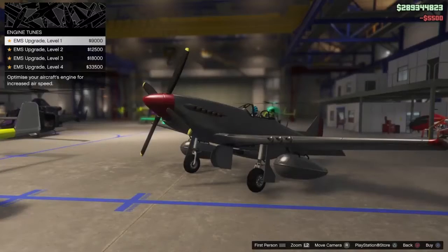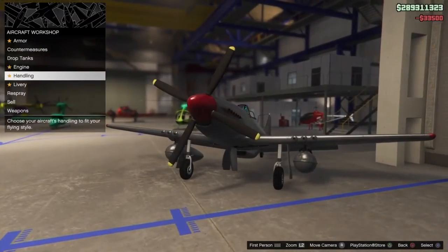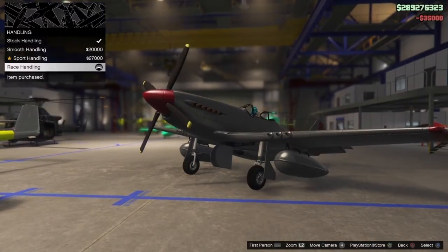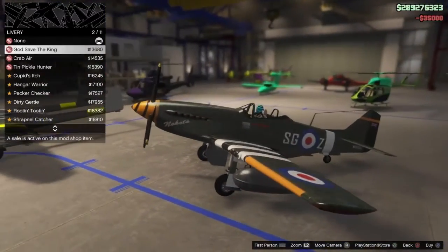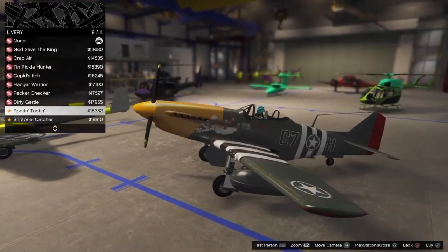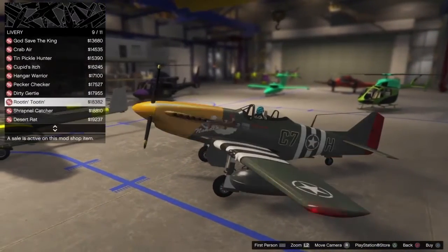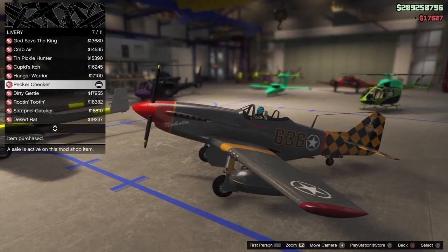I don't know what the drop tanks do but I'll give it a try. Level four engine — yes. Race handling — oh yeah. Now liveries: I'm not a fan of liveries but I like one livery I saw in one of the YouTubers' videos.